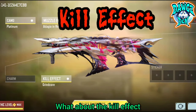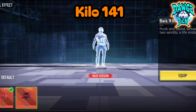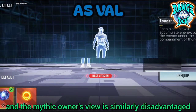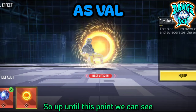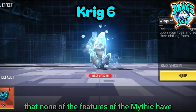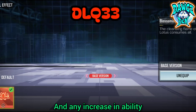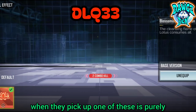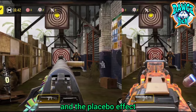But what about the kill effect? Although it can be annoying, it doesn't really block the view in any meaningful way, and the mythic owner's view is similarly disadvantaged. So up until this point we can see that none of the features of the mythic have even come close to providing anything extra, and any increase in ability that someone might feel when they pick up one of these is purely related to the equipped attachments and the placebo effect.